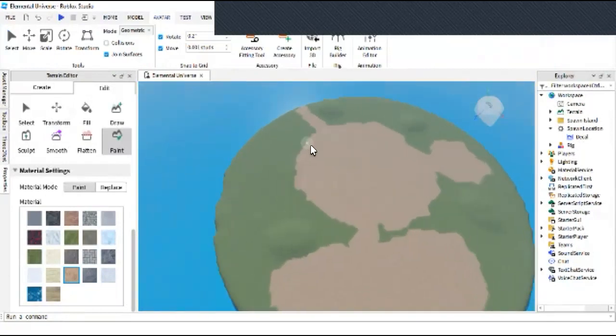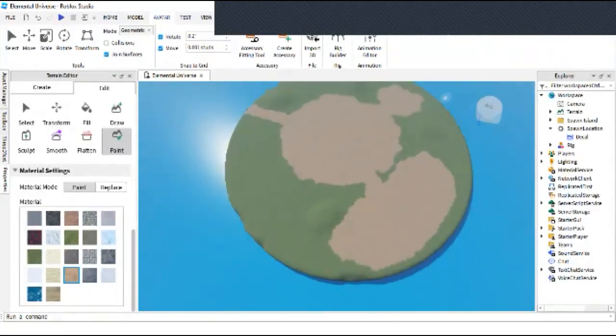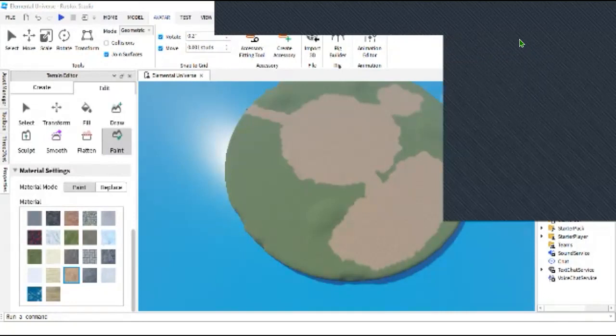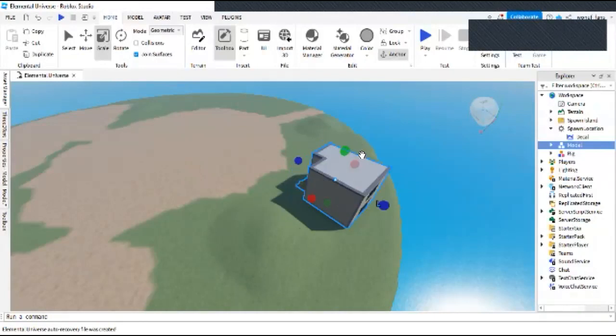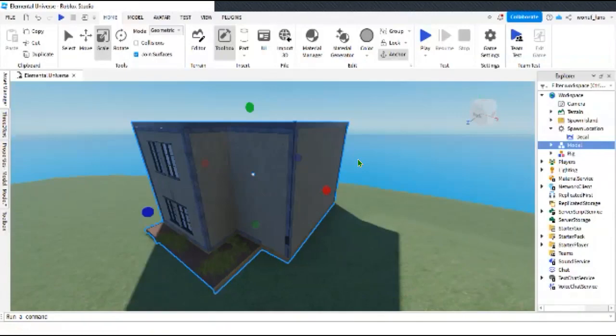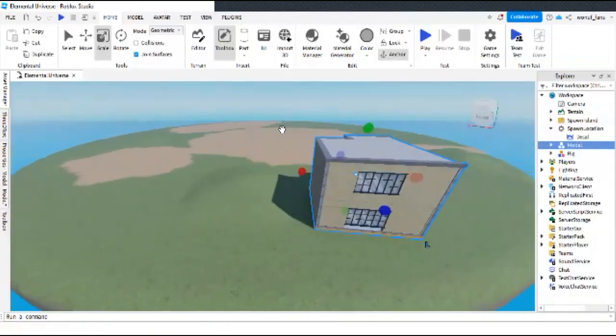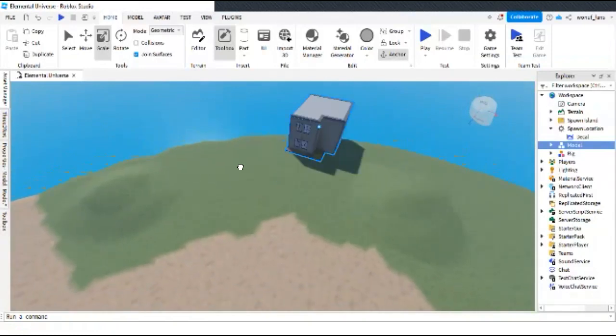Okay so that's the terrain done. Let's head into Blender and basically make the house. Okay guys, I am kind of done with this house — I couldn't make it in Blender because I didn't really know how, so I just made one in Roblox Studio.